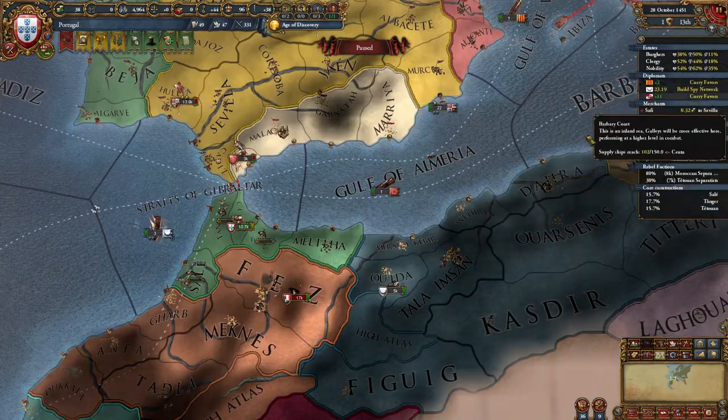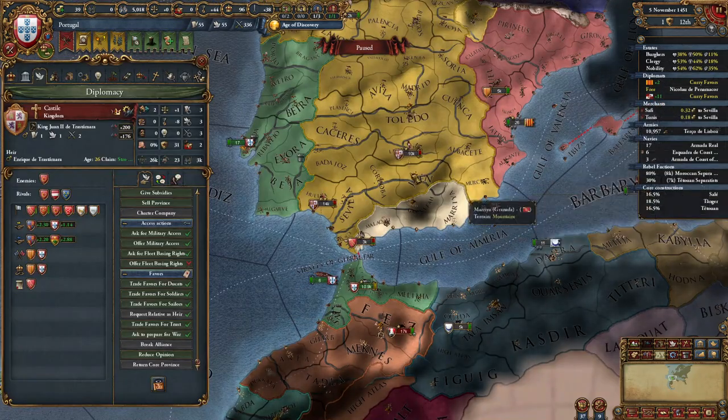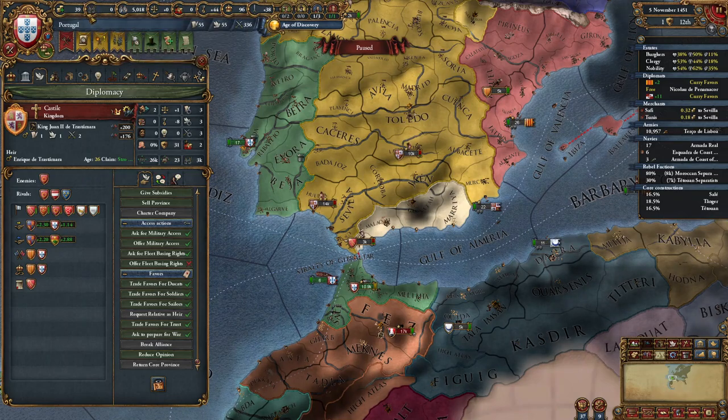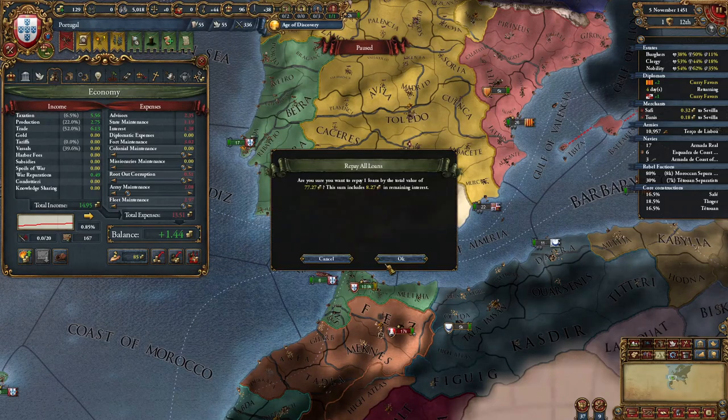Once you have 20% spy network on Tlemcen, just claim the nearest province. Once you have 10 more favors with Castile, you can ask them for ducats or soldiers. In my case I need both, but I'm going to ask for ducats because I need to pay off some loans.